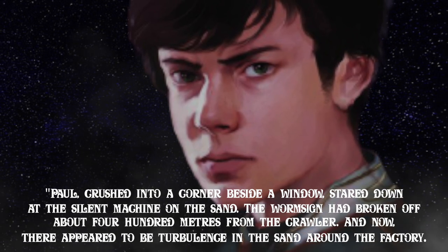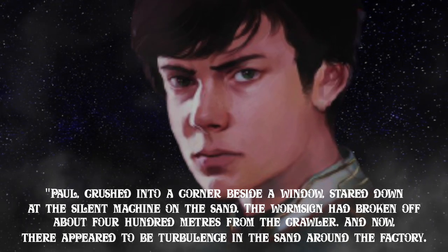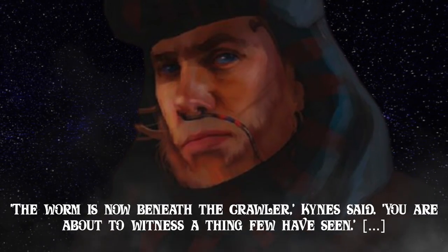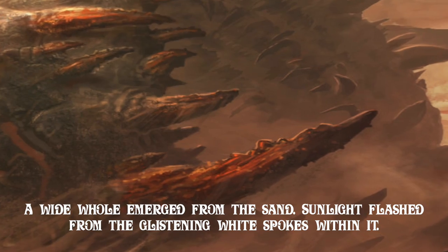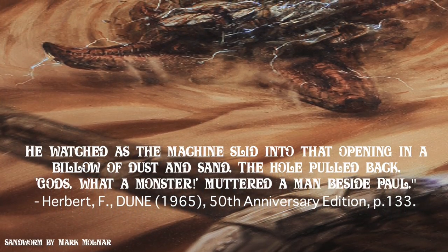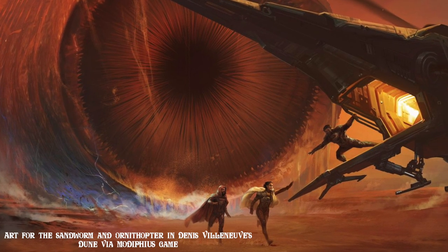Paul, crushed into a corner beside a window, stared down at the silent machine on the sand. The worm sign had broken off about 400 meters from the crawler, and now there appeared to be turbulence in the sand around the factory. 'The worm is now beneath the crawler,' Kynes said. 'You are about to witness a thing few have seen.' Then they saw it — a wide hole emerged from the sand. Sunlight flashed from the glistening white spokes within it. The hole's diameter was at least twice the length of the crawler, Paul estimated. He watched as the machine slid into that opening in a billow of dust and sand, and the hole pulled back.